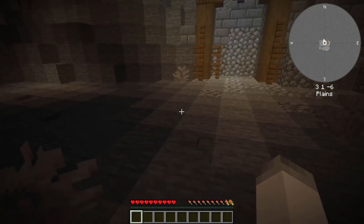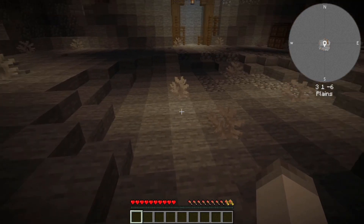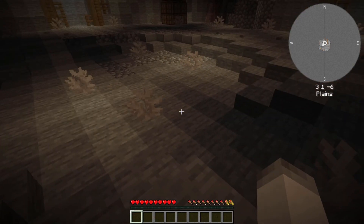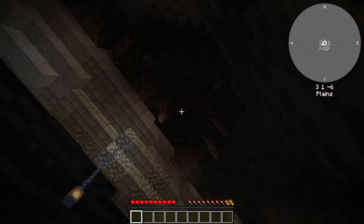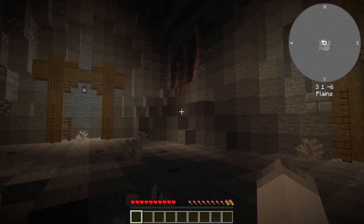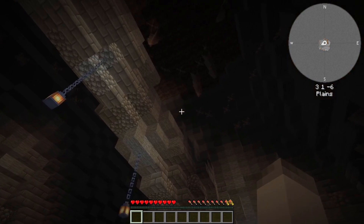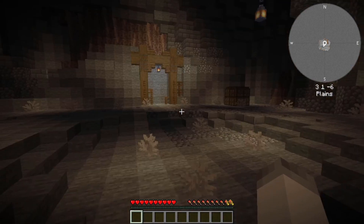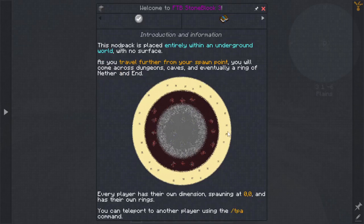Basically, in Stoneblock 2 you dug up, and when you reached the top bedrock of the world it teleported you to the mining world, which then took you to the End above that. There was no Nether. This one is a little bit different — there is no surface. If we travel from our spawn point, we will eventually come across dungeons, caves, and then there will be rings of the Nether and then a ring of the End. We have our own dimension, all that kind of fun stuff.